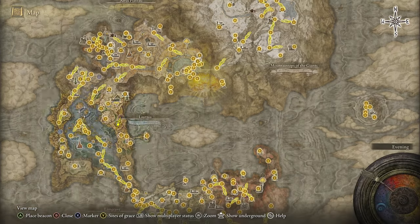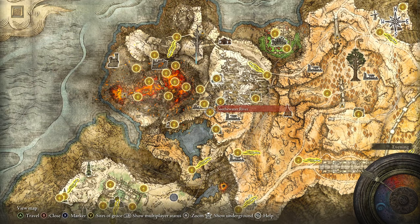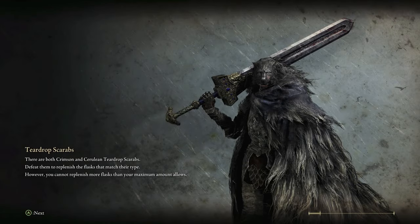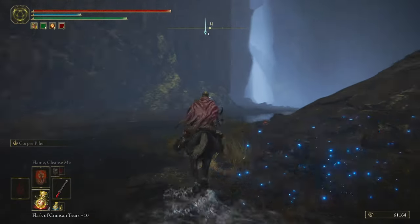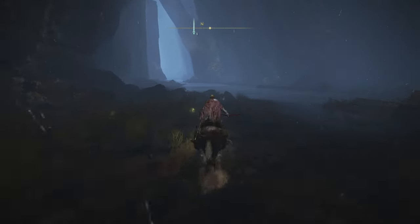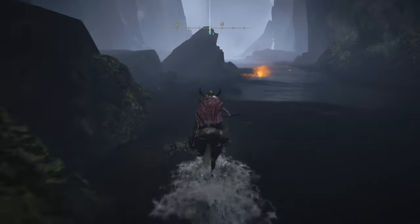To get the Mushroom Set, you're going to need a Stone Key — just a heads up. You'll want to come to the Seawater River right here, and I'll show you exactly how to get to the catacomb where you'll turn in your Stone Key and loot for the armor. The reason I suggest having Flame Cleanse Me or Preserving Boluses ready is because this is a poisonous catacomb — you're going to get Scarlet Rot buildup in here as well. Be careful — these enemies do serious damage, around 400.